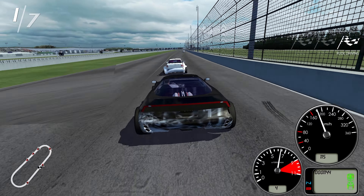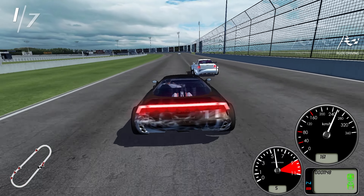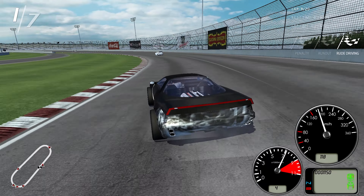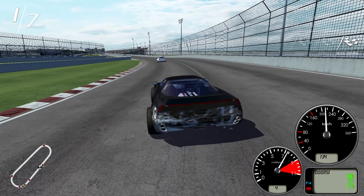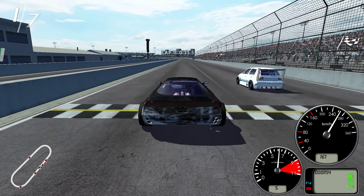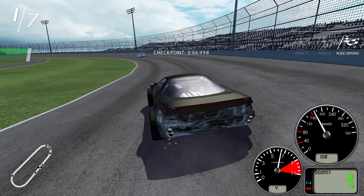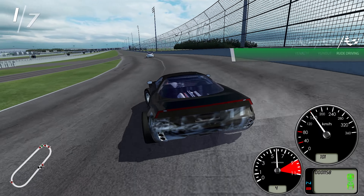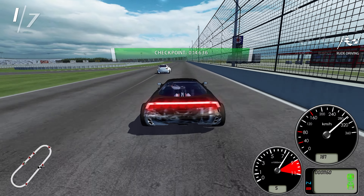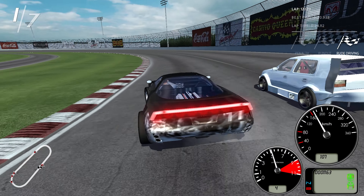We got a 32-second lap time and now we're coming up on lapping this guy a second time, and we are sliding quite a bit. I'm not sure how long these tires are going to last - it looks like they are already dead, which is interesting because these tires were brand new before this race. We're coming up on this guy as well - let's get around him. Slid a little bit and hit him. I think that's the first time I've actually got a rude driving penalty that is actually deserved. Our car is getting a little tough to corner now because of those tires being so bad - it's only a matter of time before they pop.